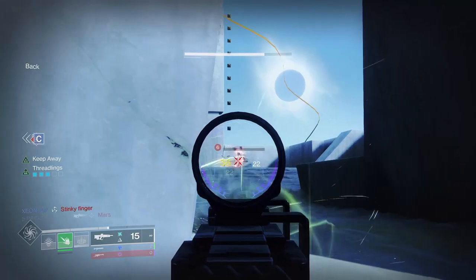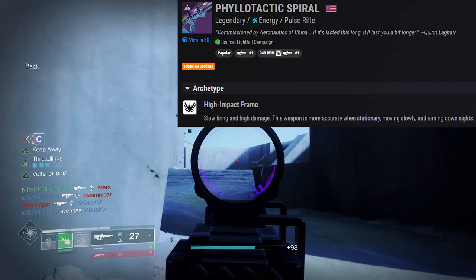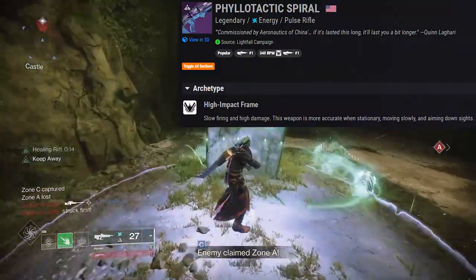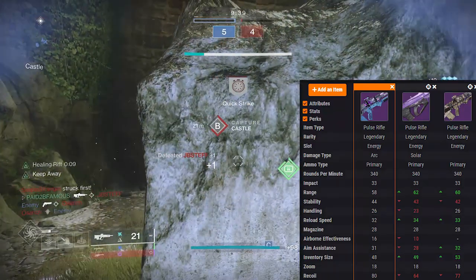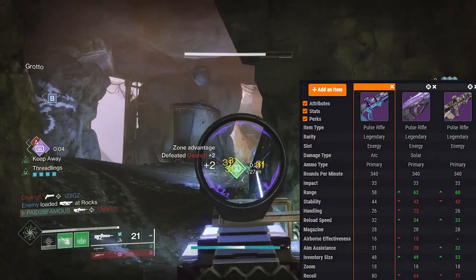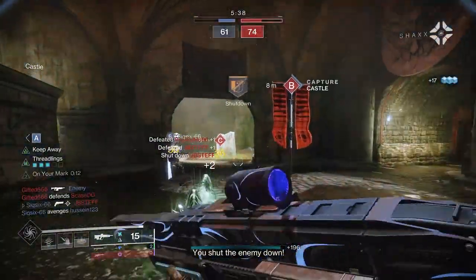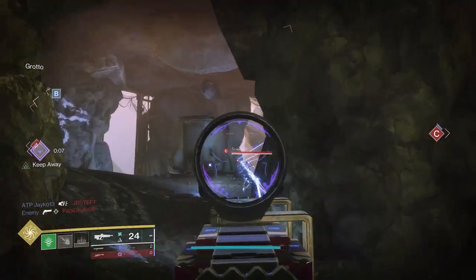It is fully craftable once you get five red borders. The Phyllo Tactic Spiral is a legendary energy pulse rifle that does arc damage. It's a high impact frame — slow firing, high damage — and is more accurate when stationary, moving slowly, and aiming down sights. We now have arc, solar, and void high impact pulse rifles, completing the holy trinity.